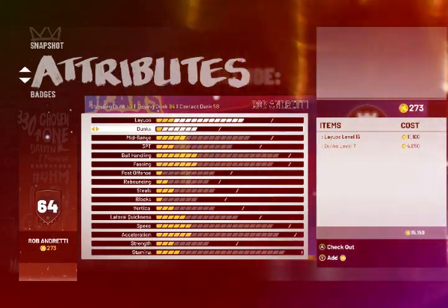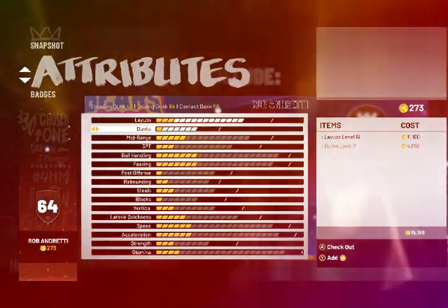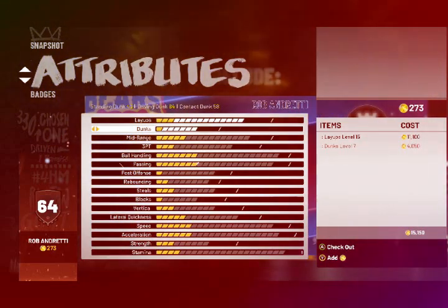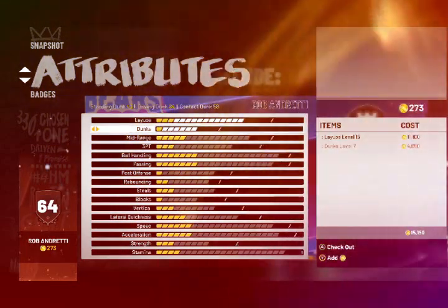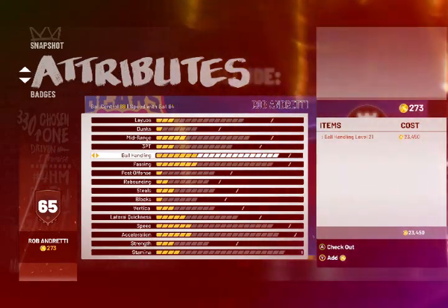Dunks — pretty much you won't be dunking if you're a shot-creating playmaker, because your main focus is going to be shot-creating as well as playmaking. You really don't need posterizing dunks. Overall archetype or player build for point guard.